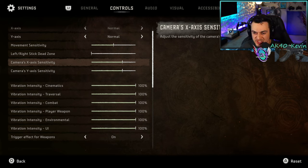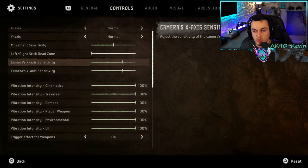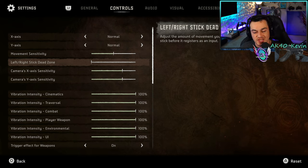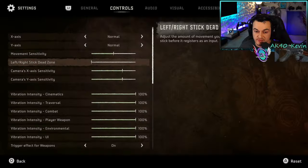I wish this had a percentage or number indicator so I could really dial in my settings, and I wish they had slightly more than 10 clicks of adjustment — Call of Duty has had 20 sensitivity levels for years. They do have a dead zone adjustment, which is incredibly welcome if your controller is developing stick drift. However, it is linked between the left and right stick — I hope a future patch separates these by thumbstick.